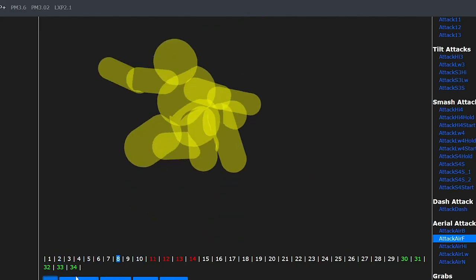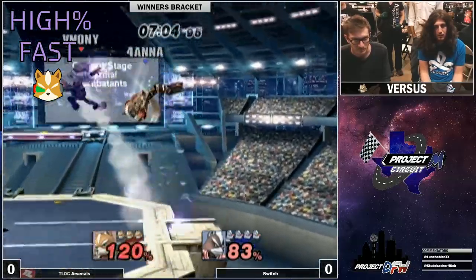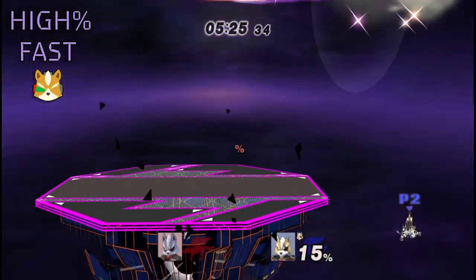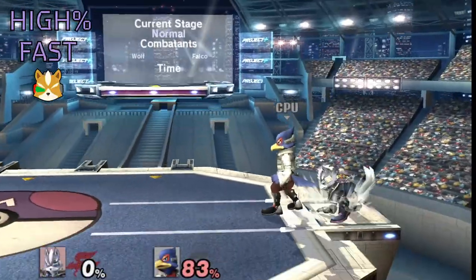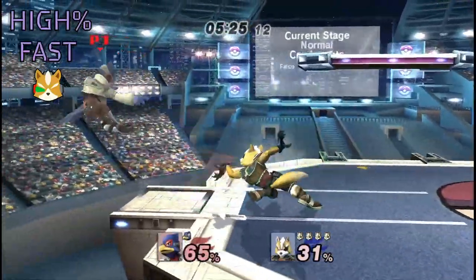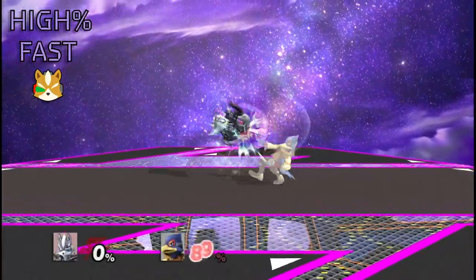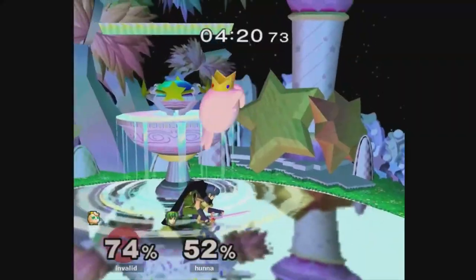Up throw remains super good as you can weak fair into anything, or just outright bair on DI in, and you can flash on DI out — excluding Falcon because he's too heavy. If you catch DI in on a back throw, you get a smash attack or whatever you're feeling, and up throw is a guaranteed follow-up as per usual. Jab and laser lead to good stuff but only if they don't CC or ASDI down. Nair into down smash works pretty much against every character — it is easier and begins earlier versus lighter characters and takes longer versus heavier ones.